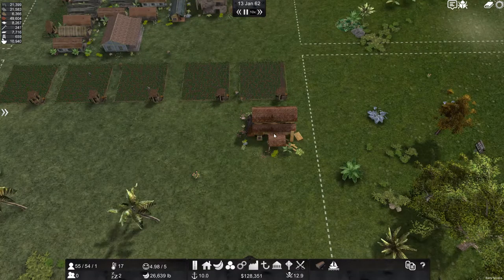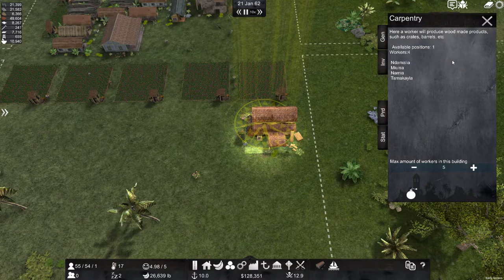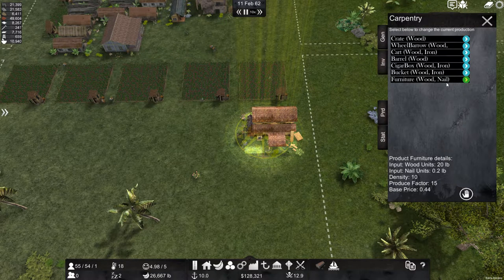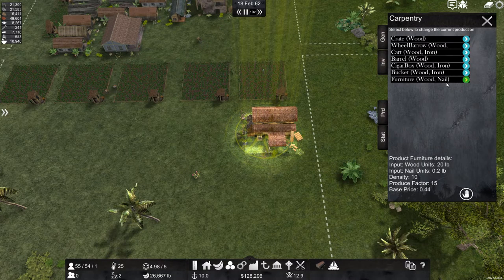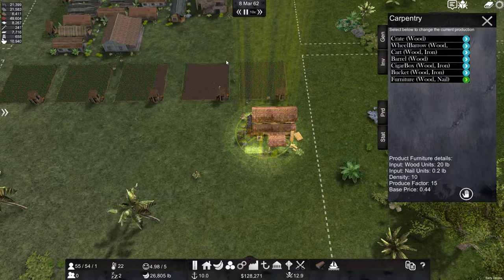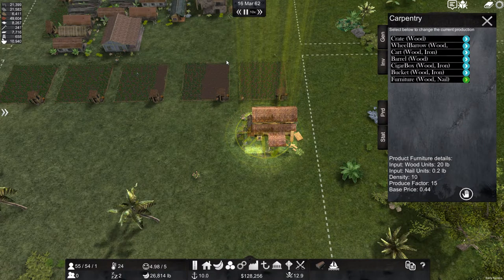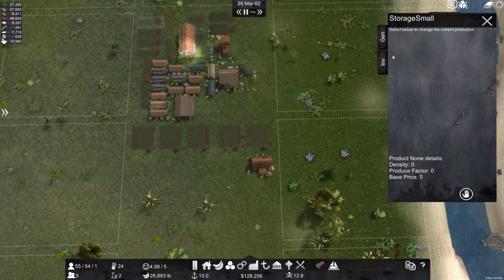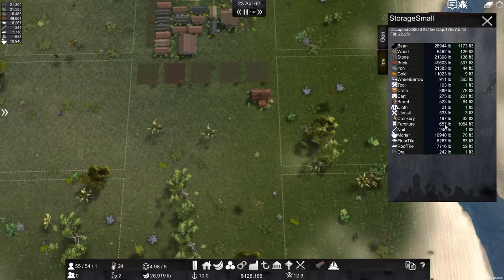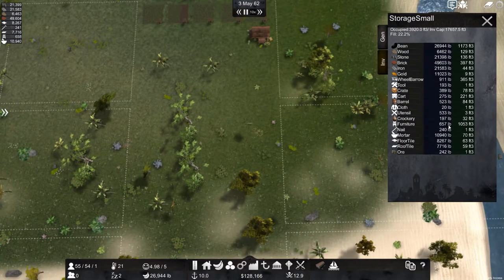I don't know how much these people are going to produce, but you can see this is the carpentry building — I have it set on furniture. That takes wood and nail to make, so I need nails. I think we have a good amount — no, we do not, we have 241 nails. This is a pretty delicate ecosystem. I think we just need enough furniture to make the dock — that needs six. We have 657 pounds — it's no longer in kilos, it's in pounds. That's why everything doubled, we went to pounds.